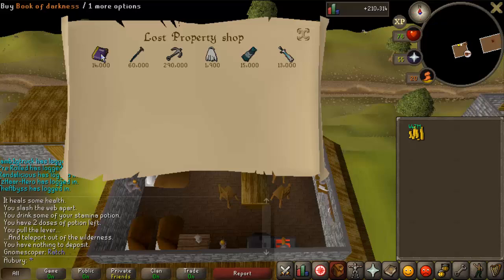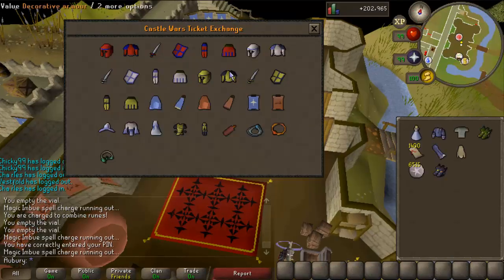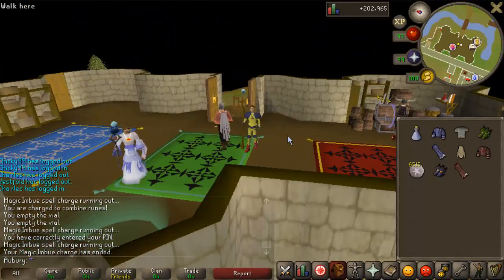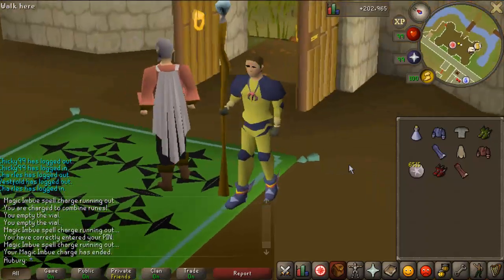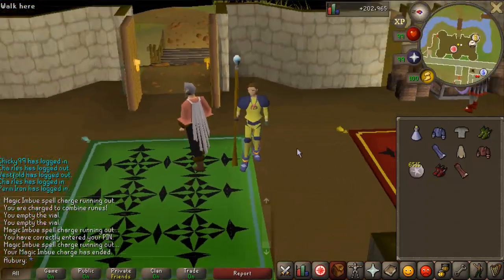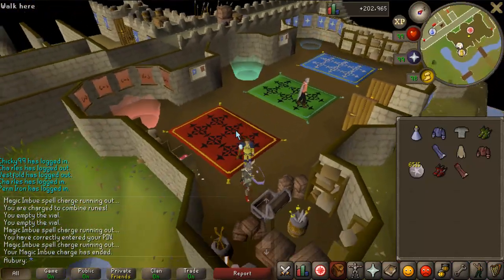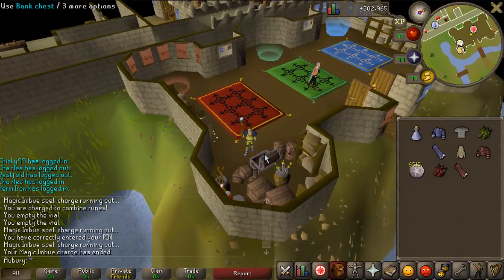This is an exciting moment: gold Castle Wars plate and legs! It looks so good — I've been wanting this for so long, and I finally hit 1,400 tickets. I'm pretty much halfway to a full gold set, which requires 2,900 tickets total, so I'm just a little shy of halfway.